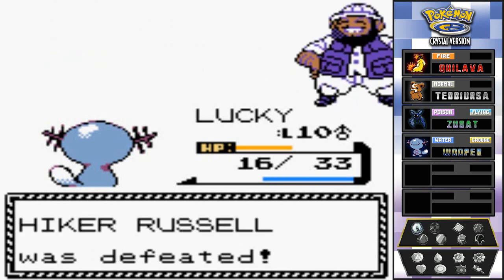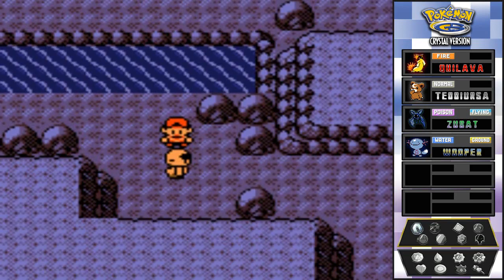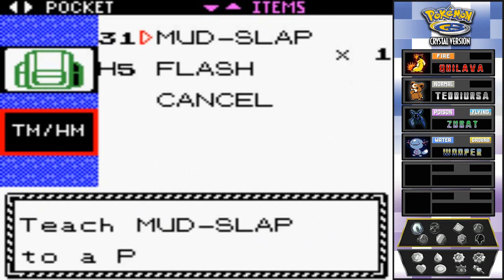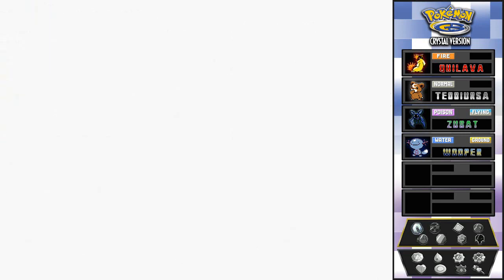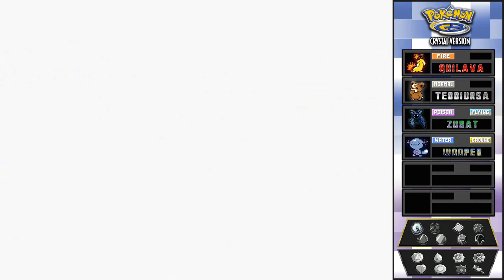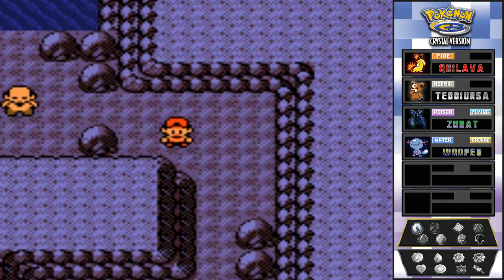I just realized something - we got the mudslap technique. I wonder if Wooper can learn this one, and yes he can. So we're gonna teach him mudslap - seems appropriate. Used our last potion for Lucky. We got some good Pokemon right here that can withstand almost anything.